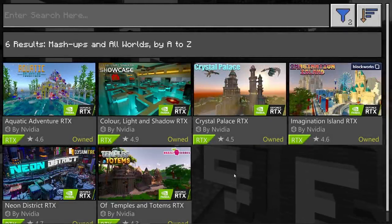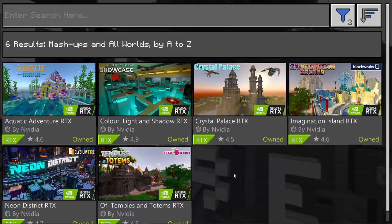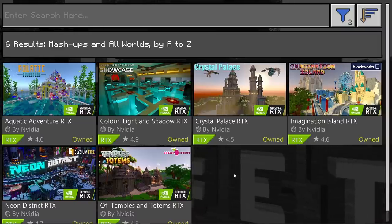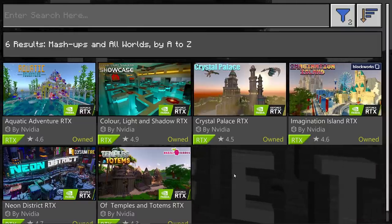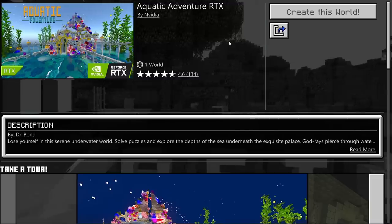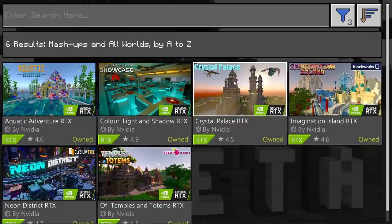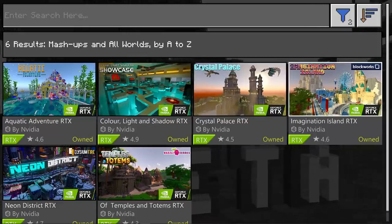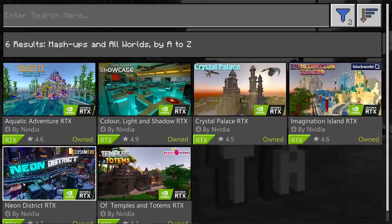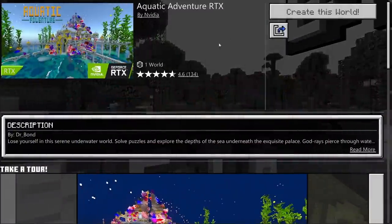Welcome in to the RTX Beta. There are six maps that you can download from the marketplace if you have access to the RTX Beta. These have all been made by members of the Minecraft community: Aquatic Adventure by Dr. Bond, Color Light and Shadow RTX Showcase by Pearlescent Moon, Crystal Palace by Gemini Tay, Imagination Island by Blockworks, Elysium Fire's Neon District, and Temples and Totems by Razzle Berries. So let's head into the Aquatic Adventure.